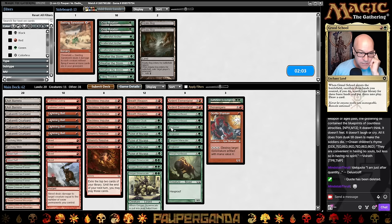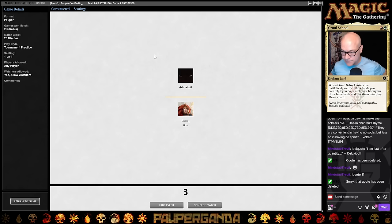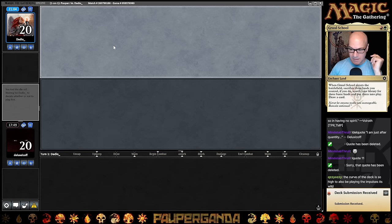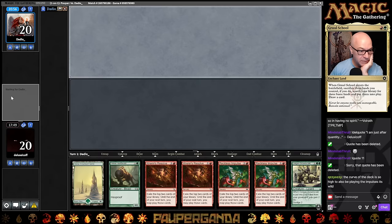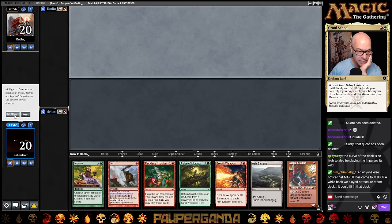The curve of the deck is so high. That's a big ol' scoop — mulligan that. Plus it's kind of a holiday theme colors, right? Where's my lands? I took one Bog out but we still have a third of our deck as lands. Mulligan. Okay, we'll keep this. We don't need to see you forever — bye-bye.